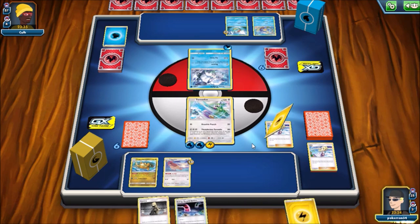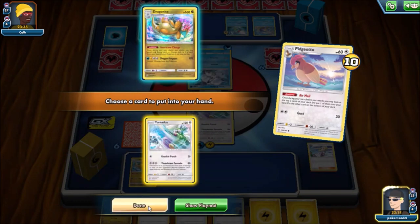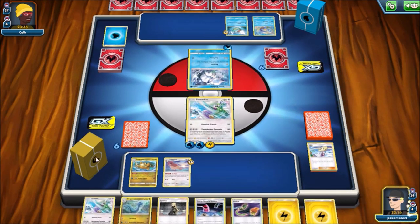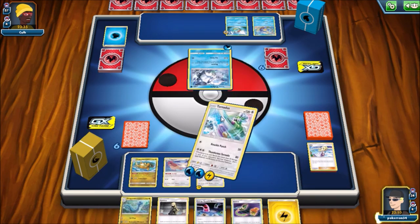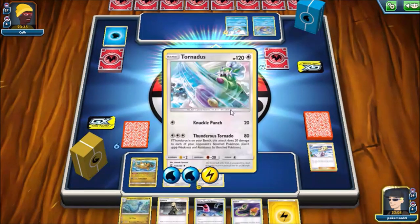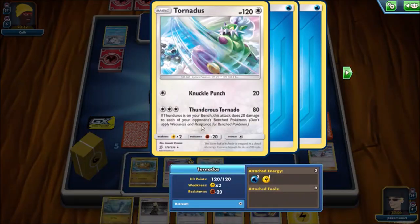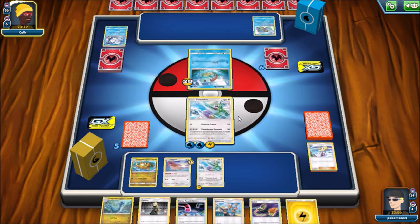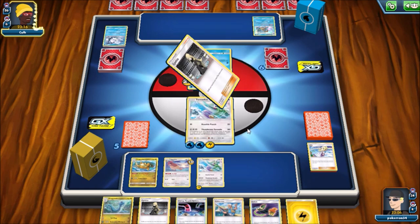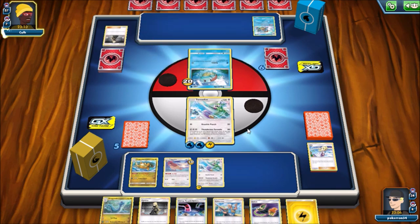Just a little bit of energy acceleration, and now I can use Lillie which is pretty cool. I can use Airmail to get another Tornadus - so I can play that down and attach energy to it for future reference. Now I have a fully set up Pokemon. If I had Thundurus on the bench I would have been able to do something with the secondary ability and weaken some Pokemon. My opponent has Blastoise out on the field, but I was able to get rid of that Alolan Vulpix before Alolan Ninetales GX came down, which is pretty good because that thing can be a nuisance.